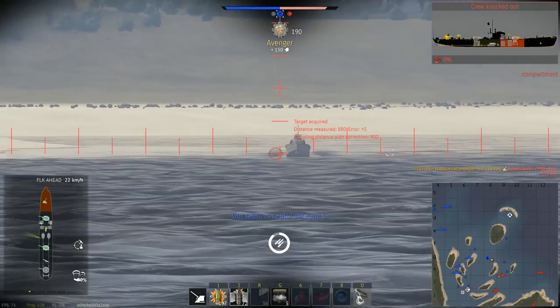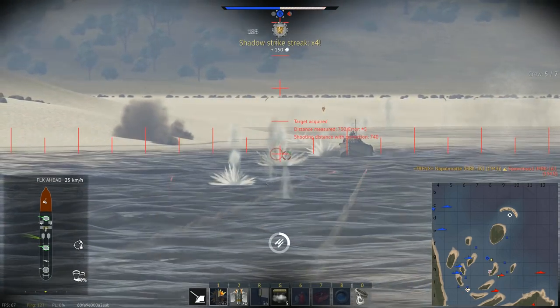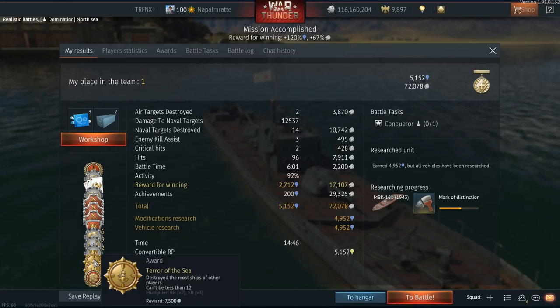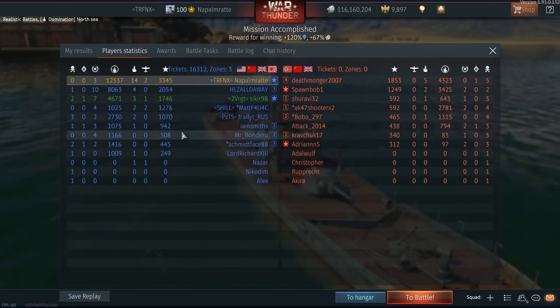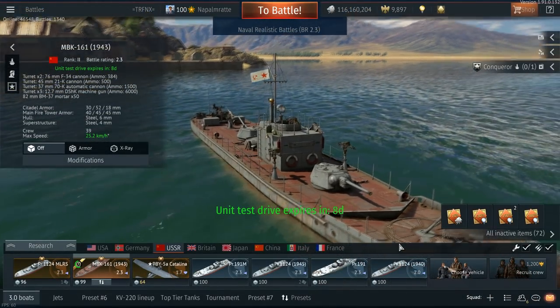It's an ongoing problem. Let's have a look at the match results — remember the silver lions income would be double than shown since this is a test drive. For 14 ship kills and two air targets we got 72,000 silver lines, which would be roughly 130,000 with the awards calculated through. Under 5,000 vehicle modification research points isn't really that much, but we got a very comfortable first place finish.